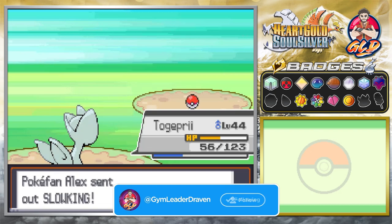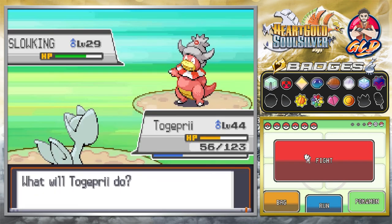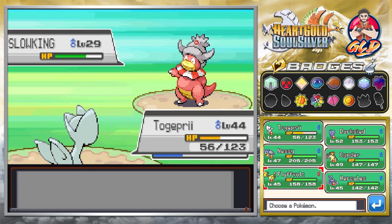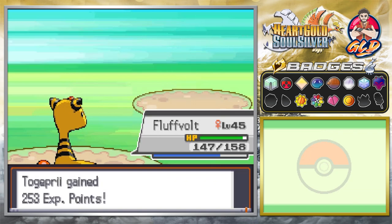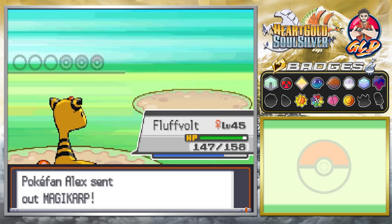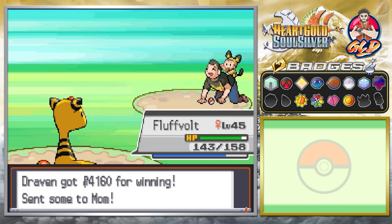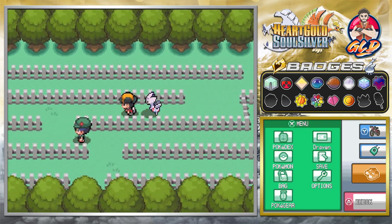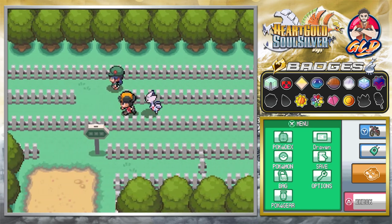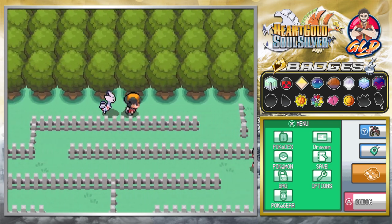Togepree is kicking butt and taking names. We're taking on a Slowking — let's switch out to Fluffvolt and use discharge. And Magikarp is coming up next — why would you have a level 65 Magikarp? That is single-handedly the most powerful pokemon we've taken on so far.